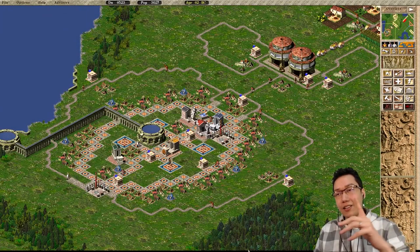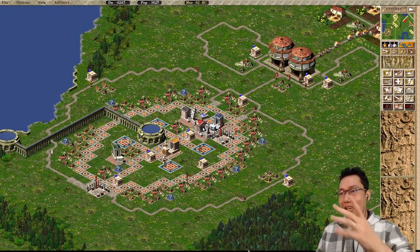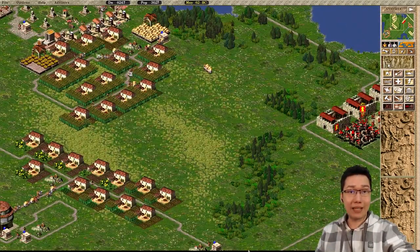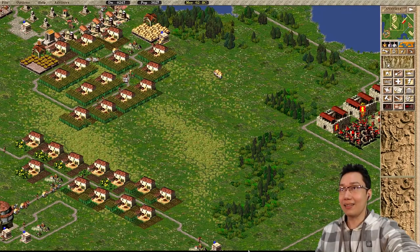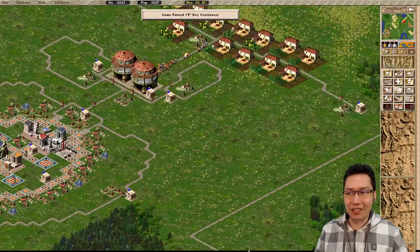Alright, here we are, still on Lutetia. Look at this block from Kenny - fantastic. We've got a lot of money and our money is just going up and up. We've got a big population to do - we're going for 10,000 people on this map by the way.